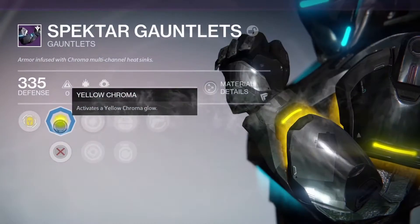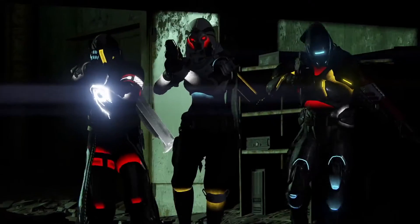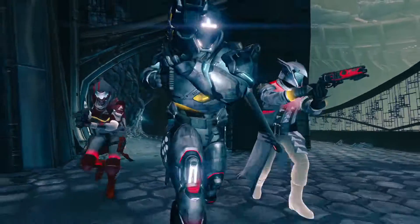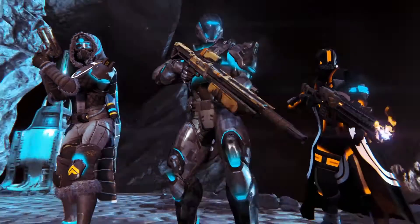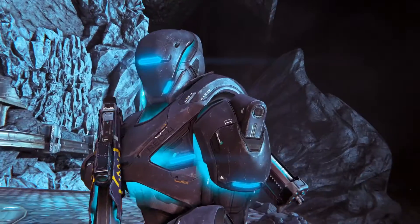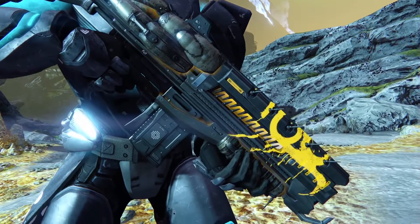With these new challenges come new rewards, including a new type of gear called Chroma. In addition to shaders and mix-matching their armor, they now have a new way to further express the light in their Guardians. Customize your entire appearance, from your armor to your weapons. You will literally glow with a color that's a reflection of your personality and an extension of your Guardian.